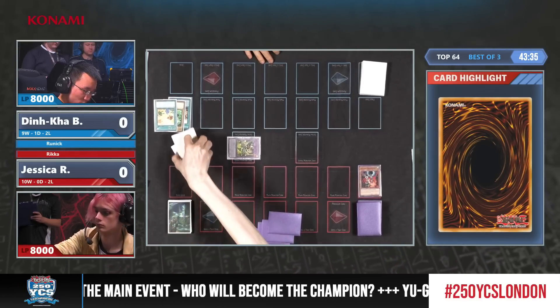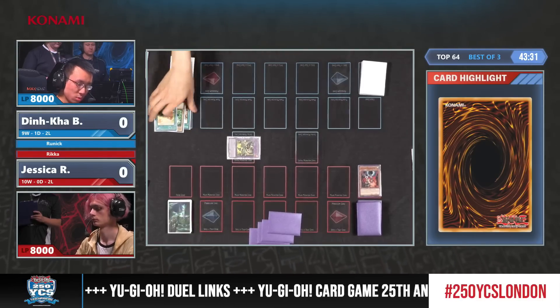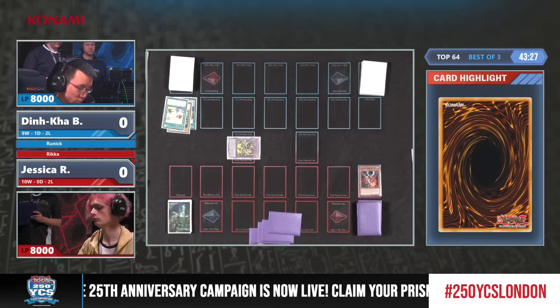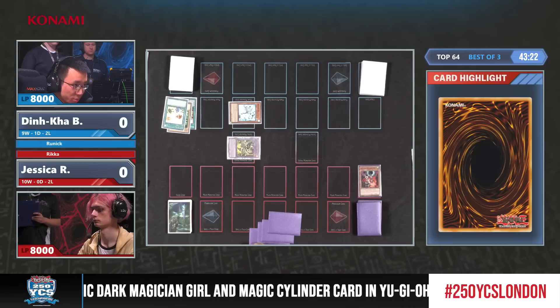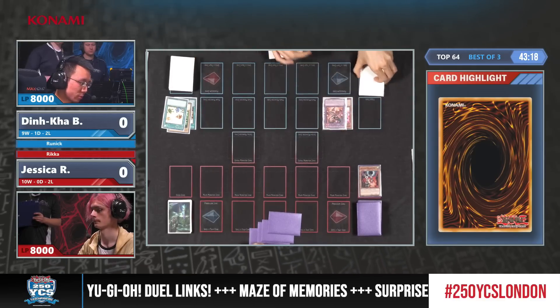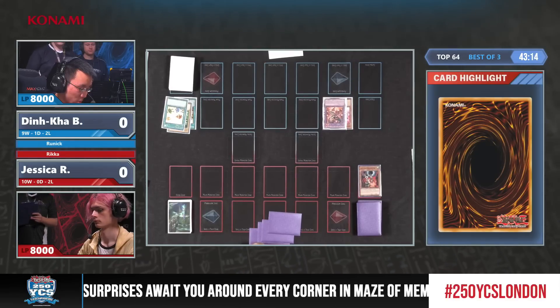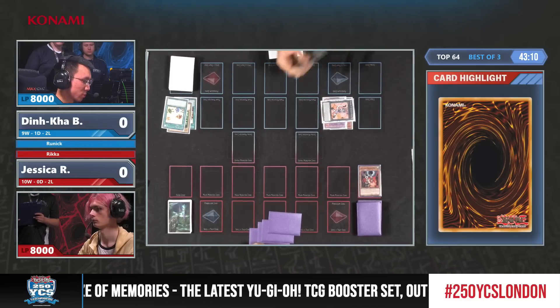In general, Runic is a draw deck — deck thinning, getting those resources out. But with the Sprites, you can't search. On top of that, the whole point of the Fur Hire engine is that it has this really powerful draw combo using Folgo and the spell Rookie Fur Hire. Under a Droll and Lock board, you can't do any of this, and it feels so bad to special summon a Jet here.